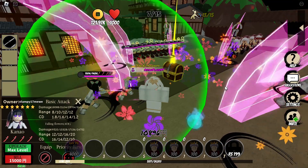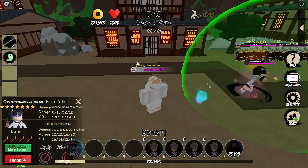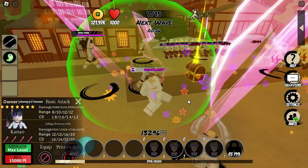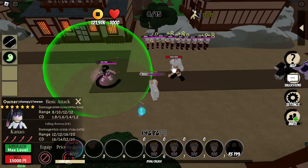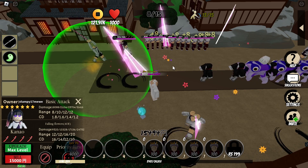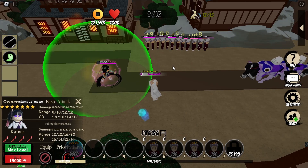The last upgrade costs 13k, bringing her to 31,406, range 12, cooldown 1.2 for base attack. Her skill Falling Flowers goes to 34,752, range 20, cooldown 10. At max upgrade, the number of hits from her skill increases by about 3 more.